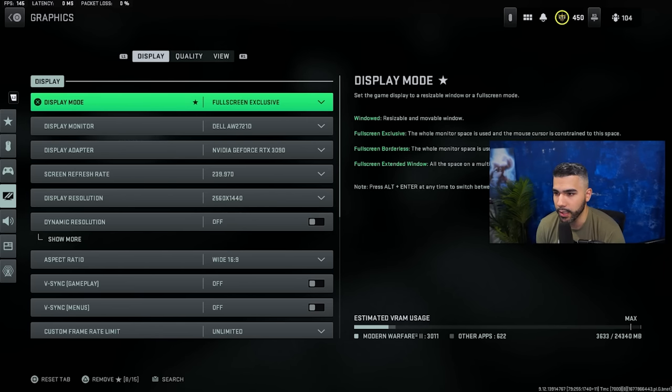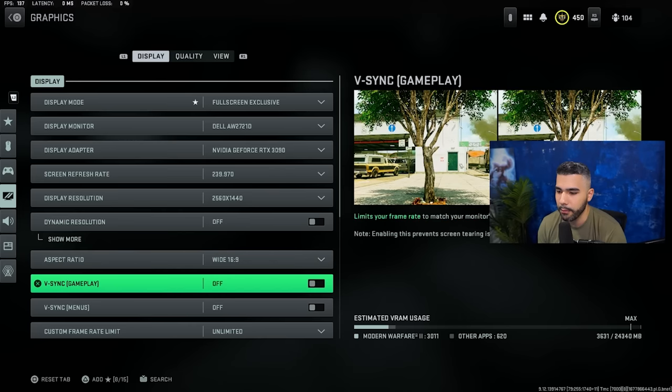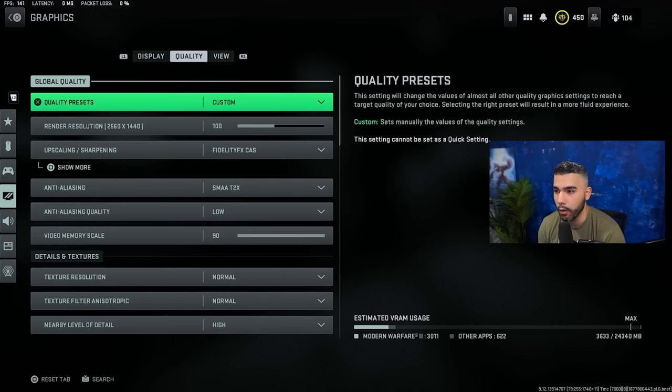We're going to cruise through these as quickly as possible, but I'll explain when I need to. For display mode, make sure it's full screen exclusive — this is very important. Set your screen refresh rate to whatever your hertz is minus one, so 239.9. And make sure your VSync gameplay is off, because this is going to hurt your frames if you have that on.